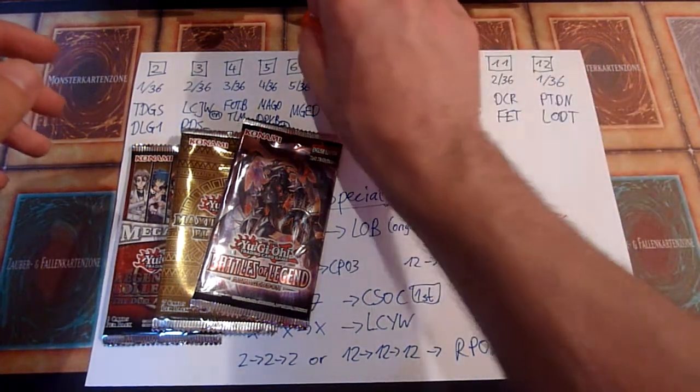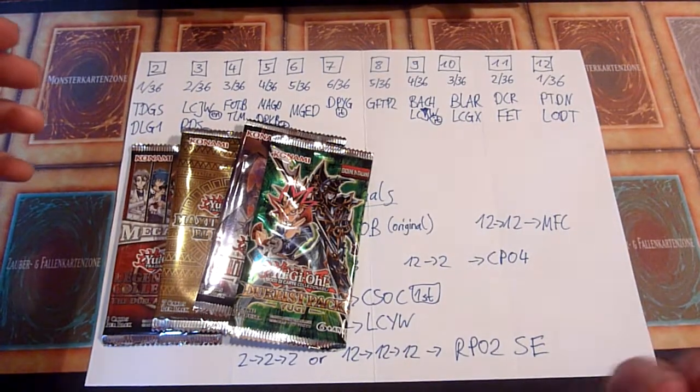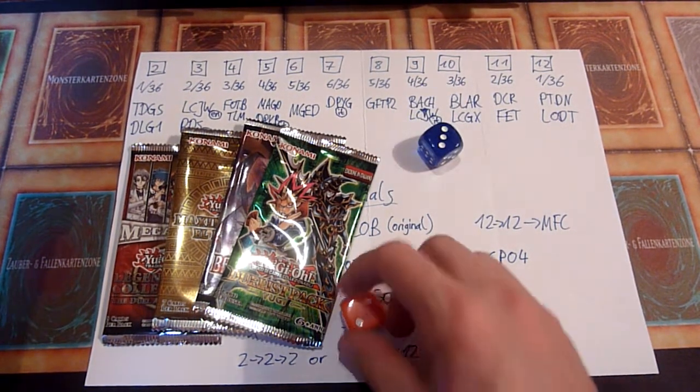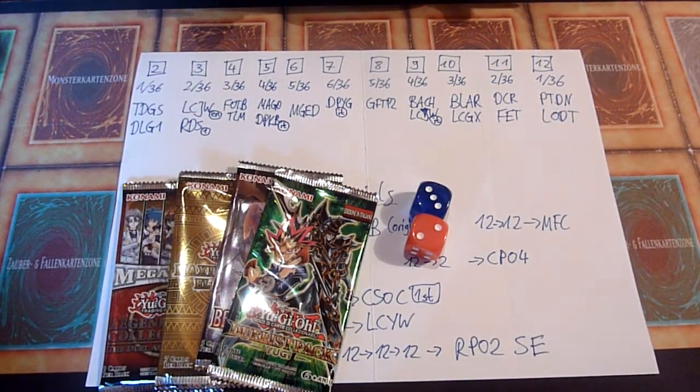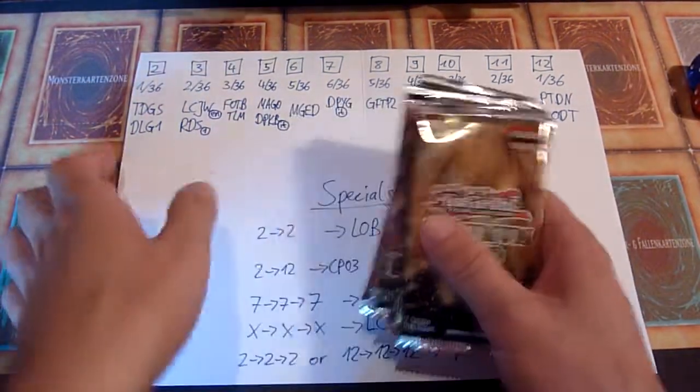I'm gonna do five rolls. Duelist Pack Yugi, for good measure, and that's a 5 — so Maximum Gold or Duelist Pack Kaiba. Let's see which one is up in the front. It's Maximum Gold. I think that's a good variety of packs.